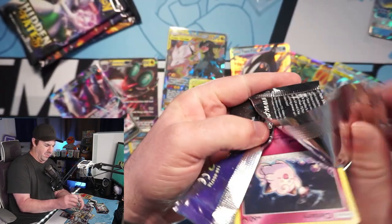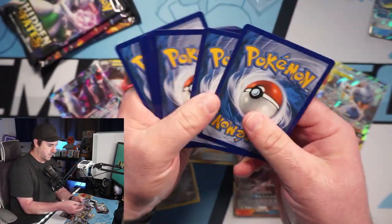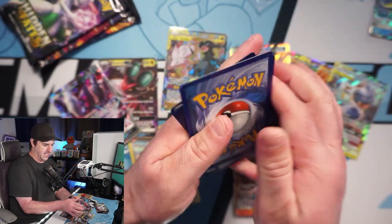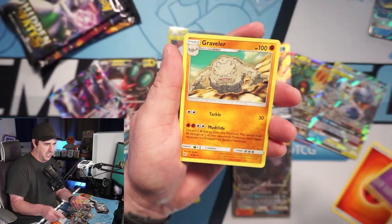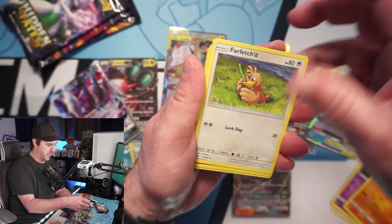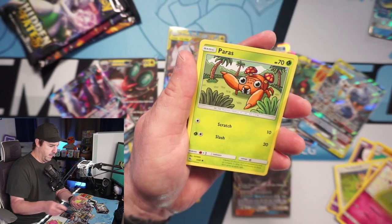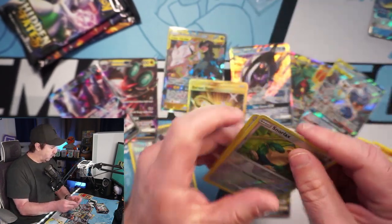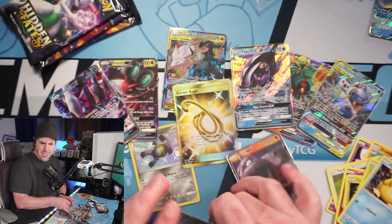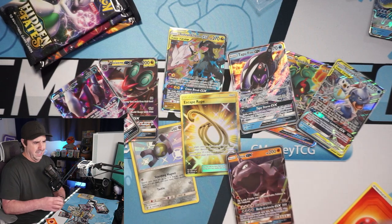This has been fun guys, I hope you're enjoying this as much as I am. We get into this last Hidden Fates 10 of the opening. We got a fire energy, Jynx, Graveler, Farfetch'd, Jigglypuff, Caterpie, Paras, Psyduck, reverse Snorlax, and a Brock's Training. Maybe we should have stopped while we were ahead — we shall see, we have three packs left in this 10.